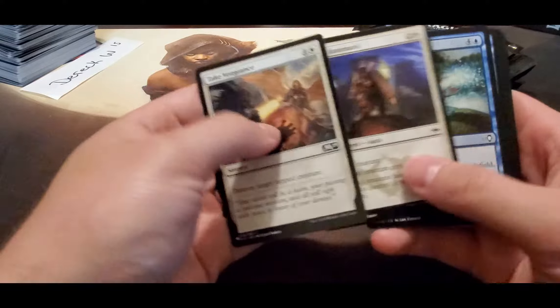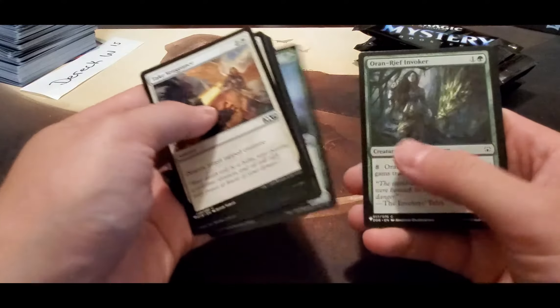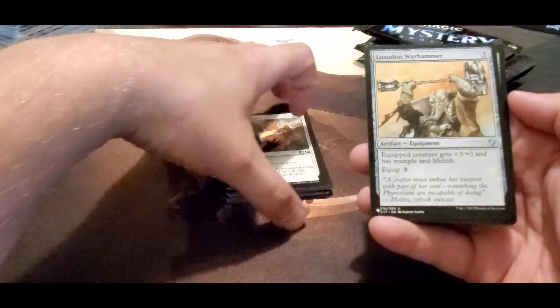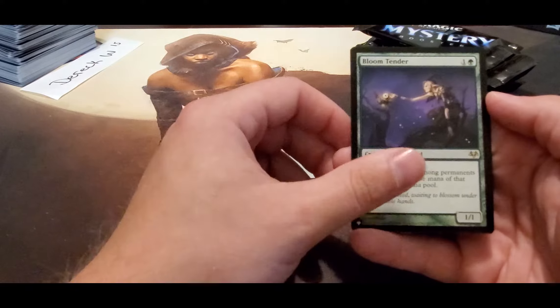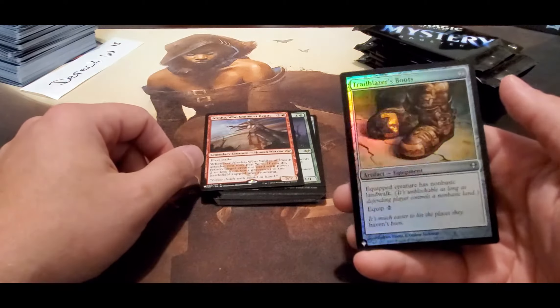We pulled the one crazy box and locked it on Warhammer. A little bit of value — a Bloom Tender. Alicia who Smiles at Death, Bloom Tender — Bloom Tender is a really good pull — and Trailblazer's Boots. It's already looking like this might be the side with the value in it. He did get those couple pulls, so that's not too bad — but if I hit a Crypt...